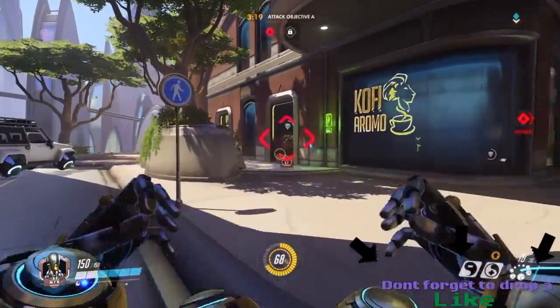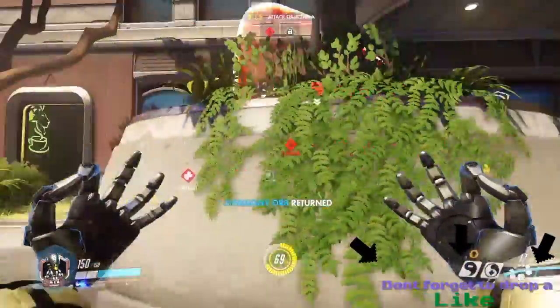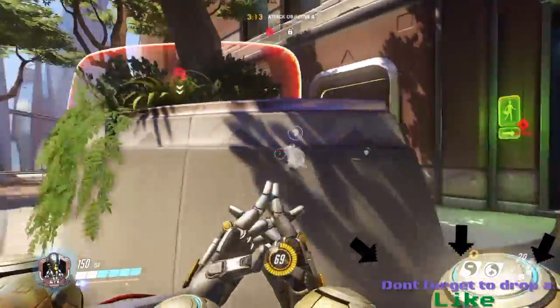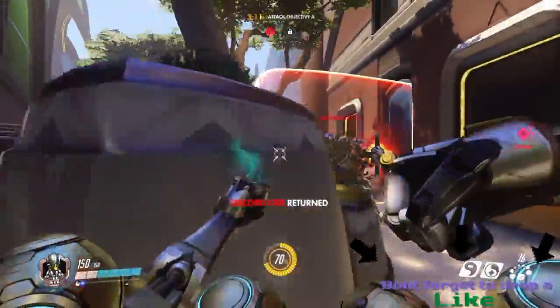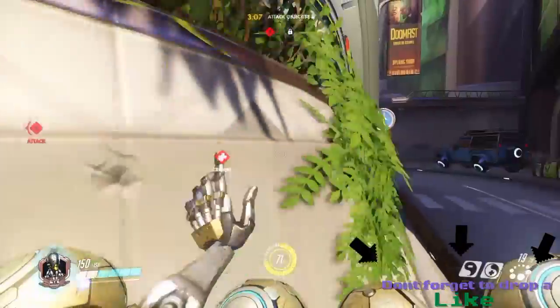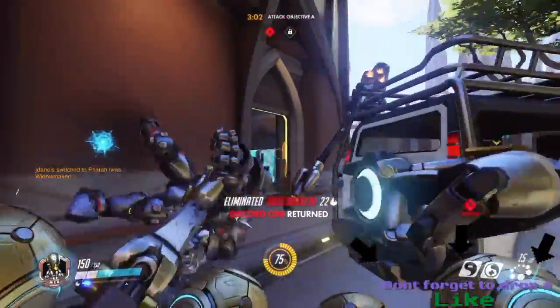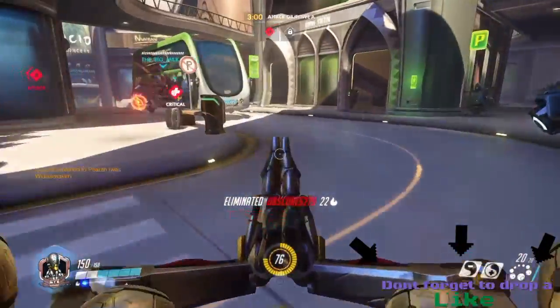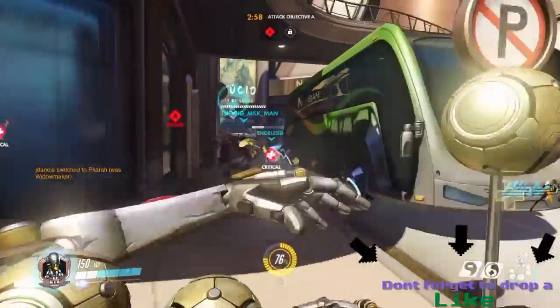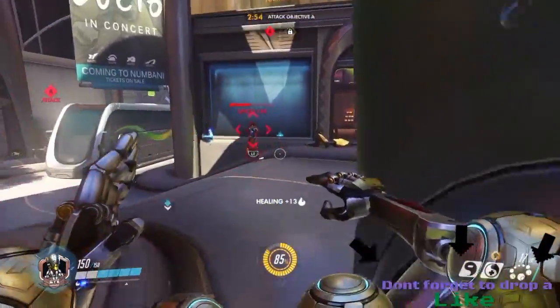Zenyatta is a very good character - I basically use him all the time. I've not played Overwatch in a couple of days because I've had stuff to do. Right now I'm actually facing a tank. What I basically do against a tank is try to get it distracted, lure it toward the base with another character, then sneak up behind it and get the free kill.